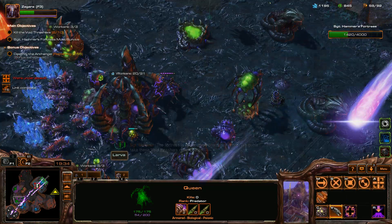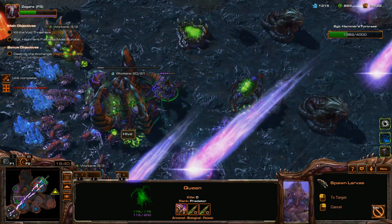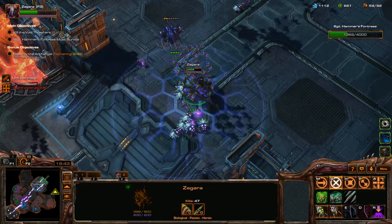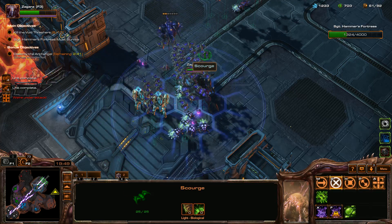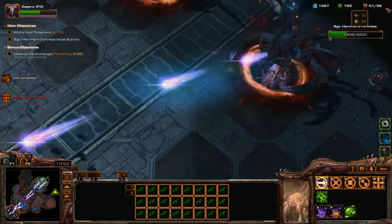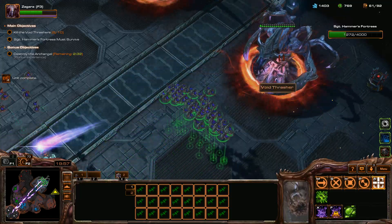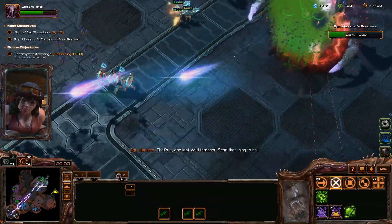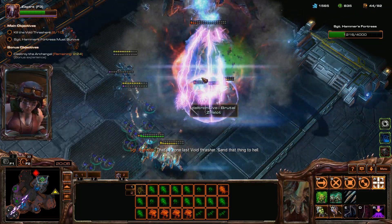This is just a big old mess, but it's working. Just focus fire them down. Oh Zagara - forces in combat. My warriors could not hold. The fortress is under some pretty heavy fire - we gotta take these void threshers down pronto. I'm trying to make more Scourge, I used all my larva. Let me make a couple of mortals and some zealots. I should be able to snipe the right one. I'll go for the left one. We got it - good work, nice, first try.